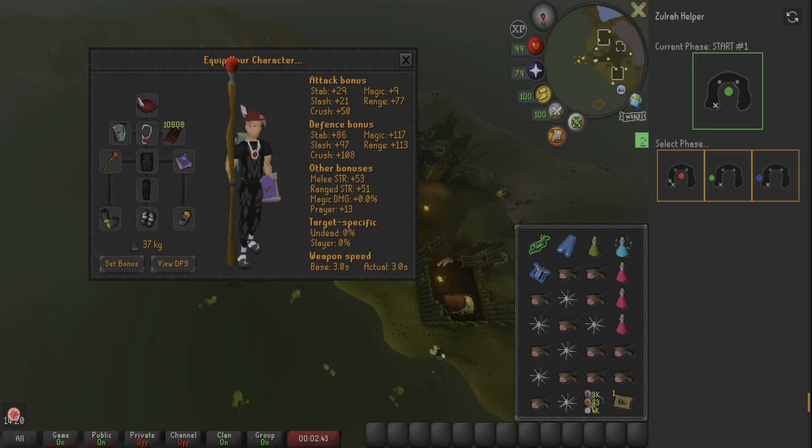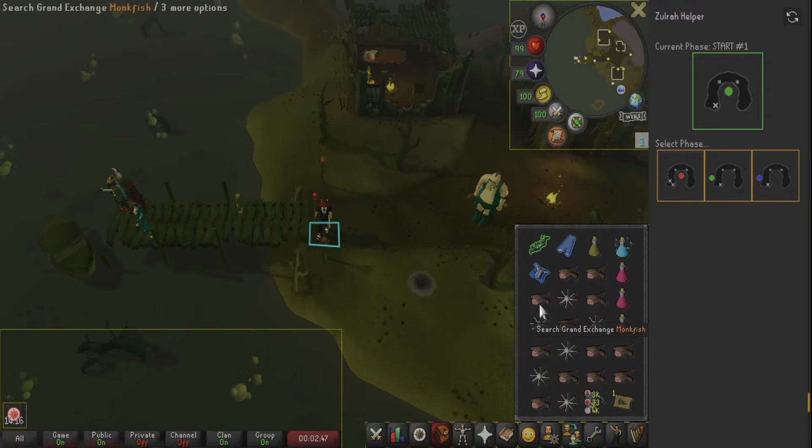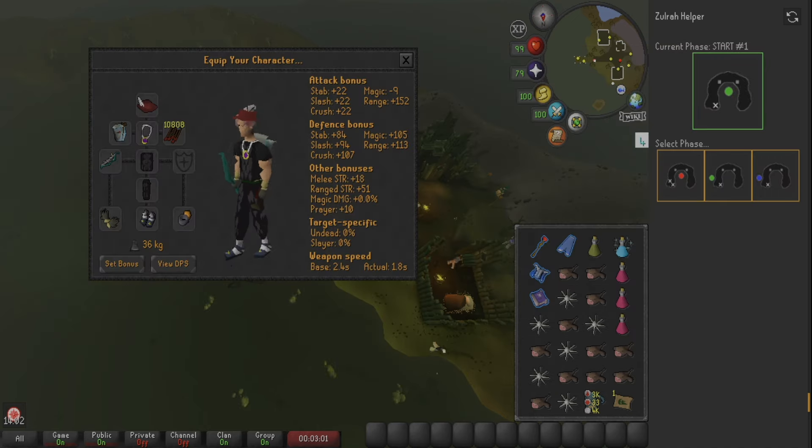The anti-poison will turn the venom into regular poison after the first sip, and the second sip will get rid of that poison. It's a hassle either way, so just get used to it. If you want other gear recommendations, here's a picture of what the wiki recommends. I wouldn't go with much less gear than I currently have displayed. An Iban Staff or Warped Scepter is doable, and a Rune Crossbow also works — I'd bring Diamond Bolts E if you go that route.